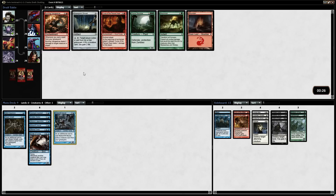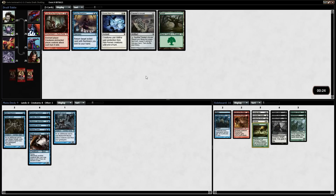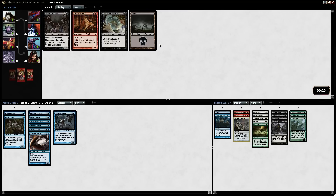Here we have a Moon Mist that can actually prevent all combat damage for a turn and transform all werewolves — I don't quite think it's there. Burning Vengeance is not that decent either. There's just really nothing in here. I think we'll just take the Moon Mist because it's more relevant than anything. This Traveler's Amulet allows us to go into three colors if we absolutely need to — we could end up splashing. The Feral Ridgewolf is just the best card here. Village Cannibal is okay too. They're both fine.